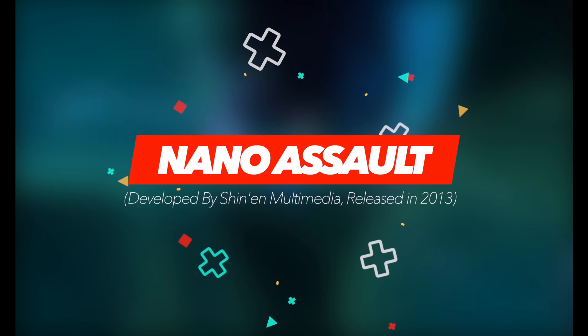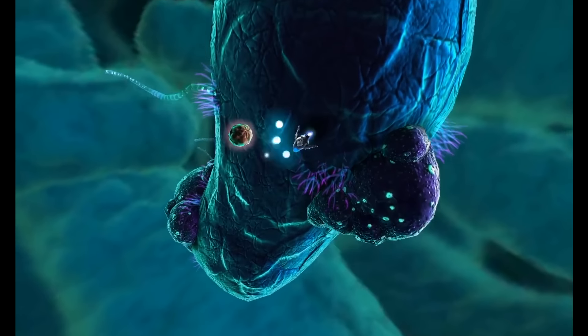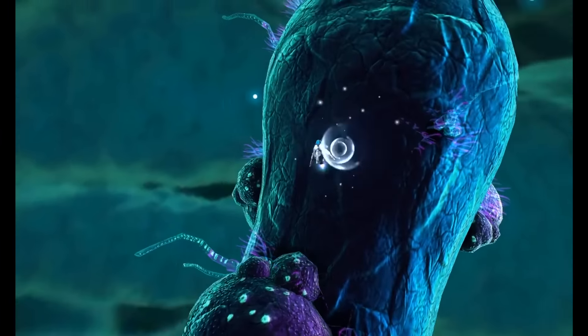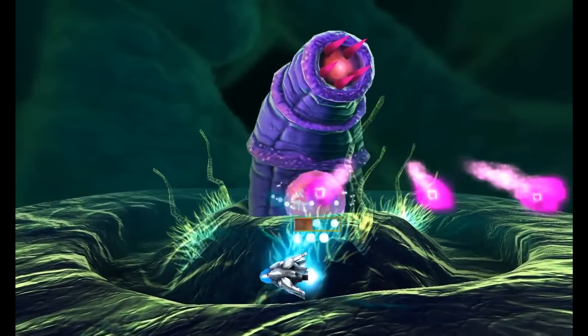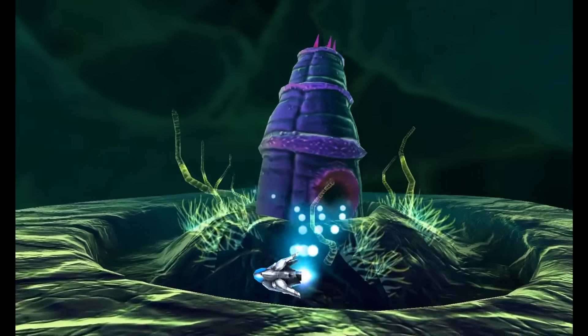Nano Assault is a rather unique shooter that all takes place at the microscopic level. There are two different types of levels. Firstly, you'll find yourself on the ground exploring small shaped structures that are occupied by enemies, with the other seeing you fly through the air in a somewhat Panzer Dragoon-esque fashion as you tackle each threat head on.